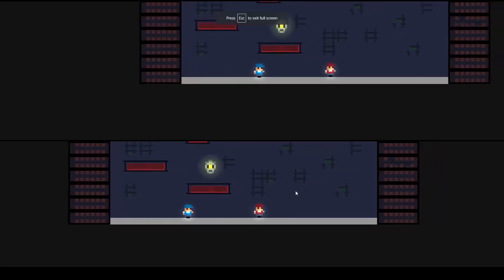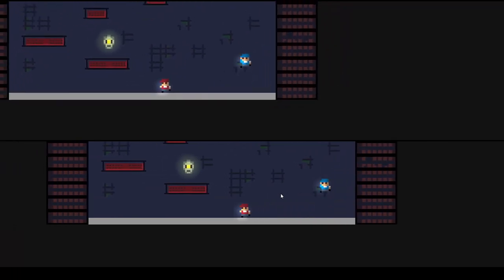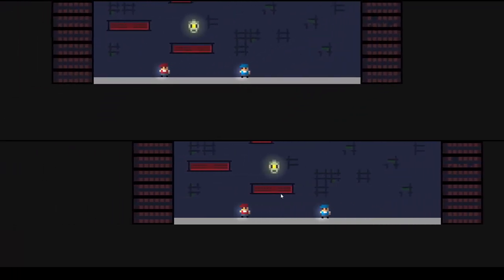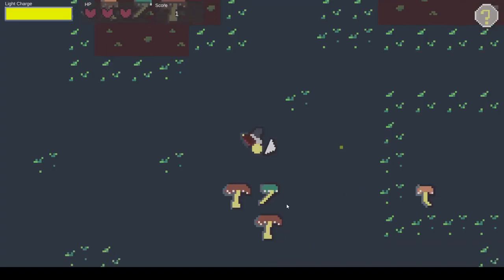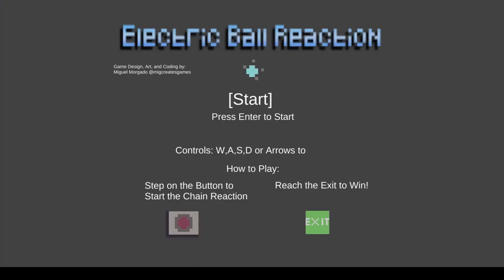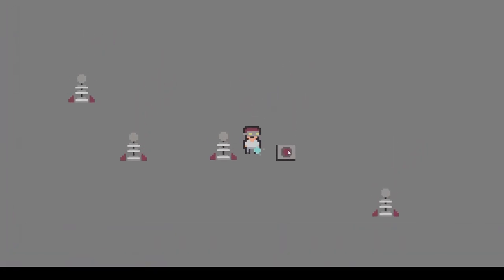Jump King was getting popular, so I wanted to do my own version called Jump King Bros — a multiplayer game with just two buttons. By this time I started making more puzzle games, like a firefly visiting each flower while avoiding bats. Electric Ball Reaction was more of a cinematic game where you follow a ball as it moves around, destroys obstacles, and you solve the puzzle.